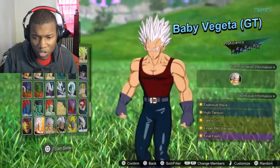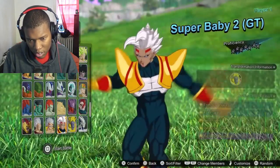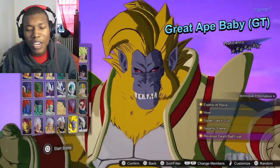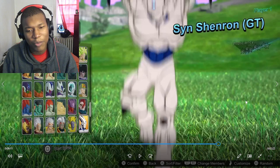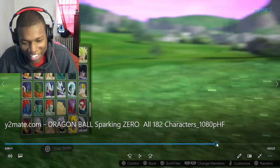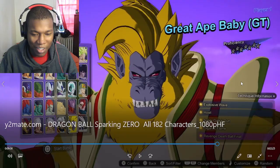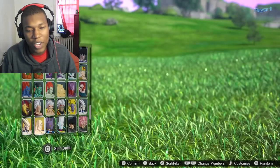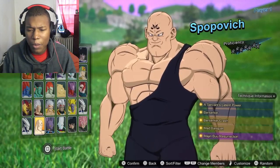This character looks like a big beetle. Baby Vegeta — I know who that is. Super Baby 1. His color scheme looks like a packet of ketchup, relish, and mayonnaise. His uniform was green, white, and red — that's a Christmas color scheme. Yo, Omega Shenron — I remember him but forgot his name.